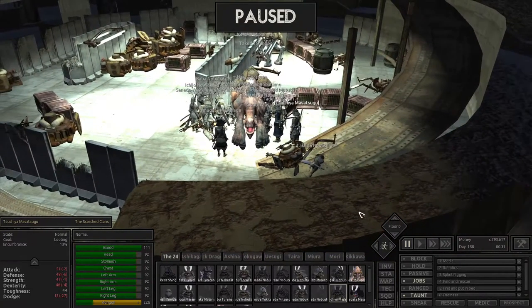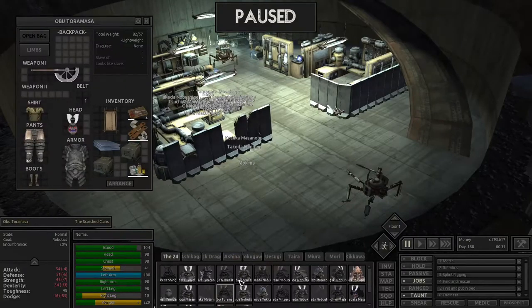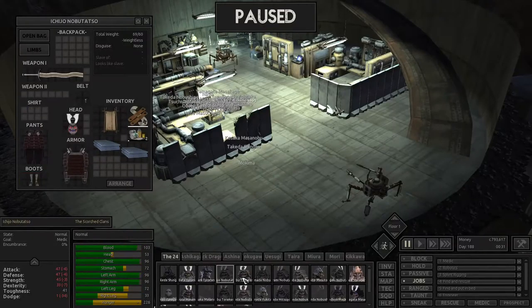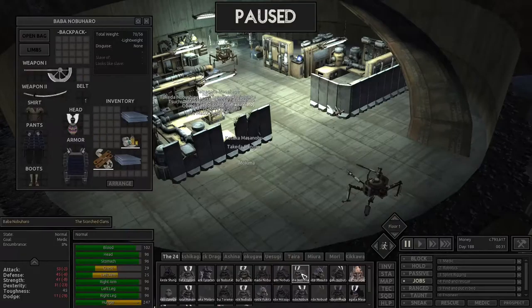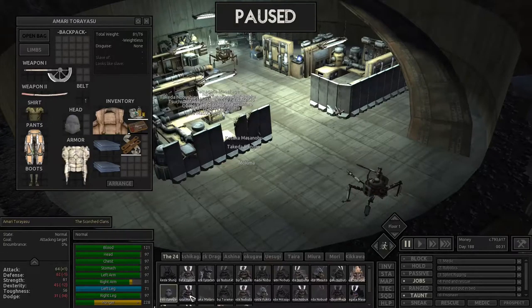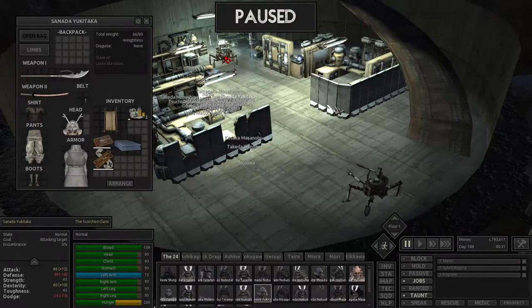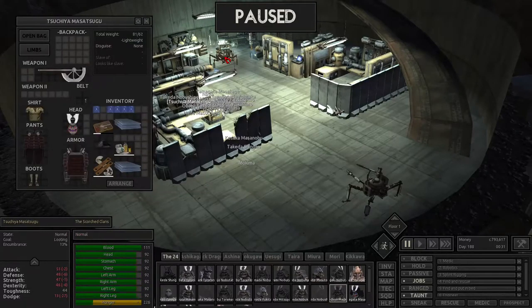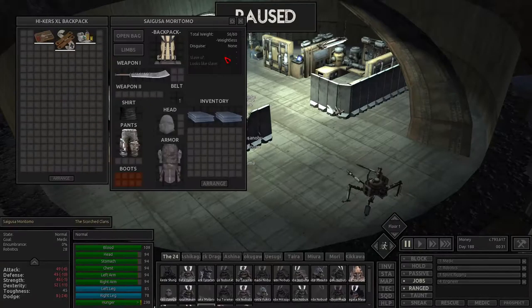We have successfully looted all the iron spiders on the ground floor and are now ready to proceed to the first floor. I'm gonna try and choose guys which are not too wounded. You're gonna attack, you're gonna attack, armor-piercing, you're gonna attack MK2, and you're gonna attack him. Let's see how they do.